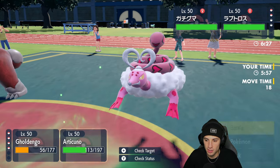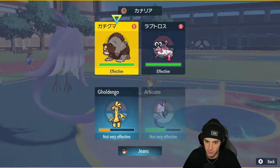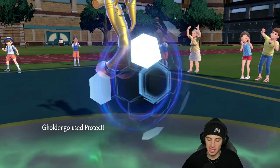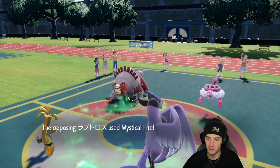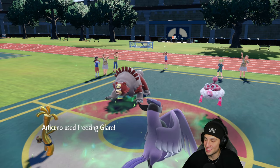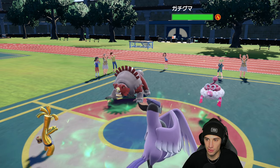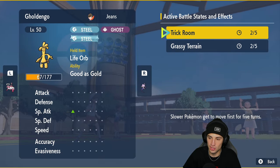With Arcanine in the back end, I think we just try to target down Ursaluna. We'll save our Tera type and just protect Goldgo. Enamorous is going to get off shots — honestly those little hands or feet on Enamorous look like little platypus paddles, like duck feet. But we get the cancel-out turn here, which is massive — a free turn to waste out Trick Room. Two turns left in Trick Room, which works out pretty well.